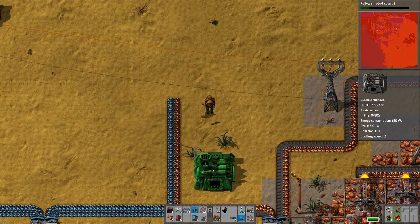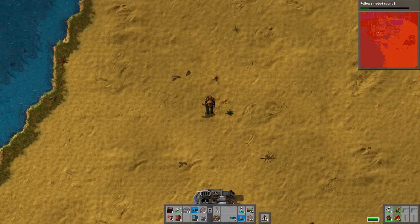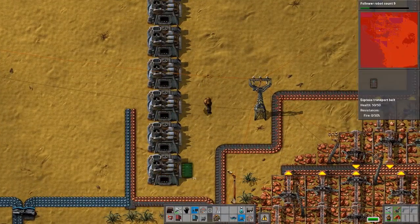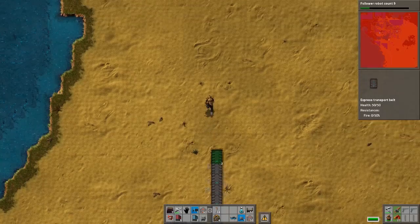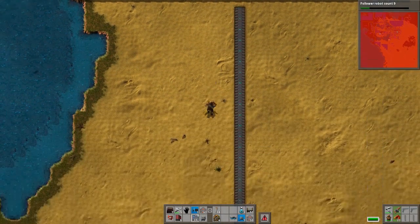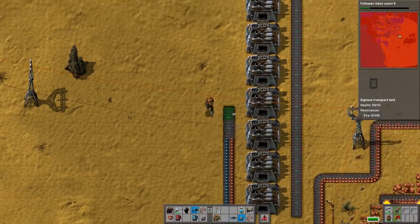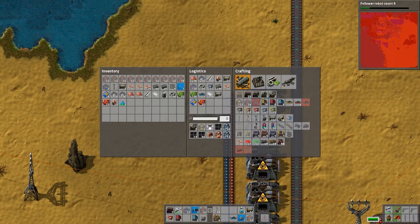Looks like iron plates are still trickling into the pipes at the end there — oh no, this looks good! Yeah, working out. Hard to say — it might be just fine. I'm not gonna worry about it. Let's look at our green circuits and see what they're looking like.